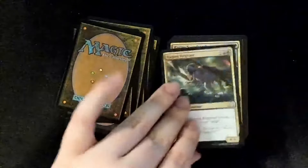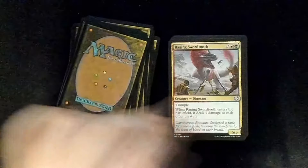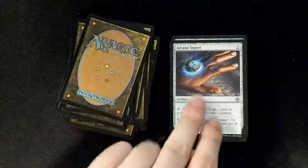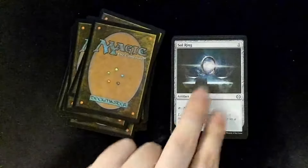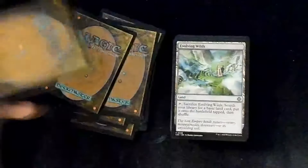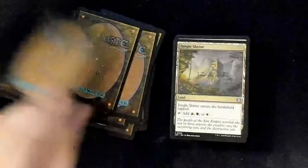Raging Regisaur, Raging Swordtooth, Rhythm of the Wild — bleh. Arcane Signet, Sol Ring — so rare, be careful, don't damage it! And oh — Command Tower right next to Sol Ring! What a pull! Evolving Wilds.